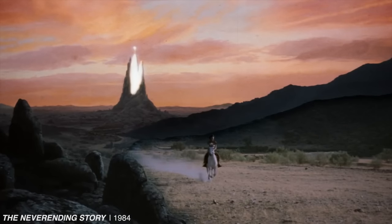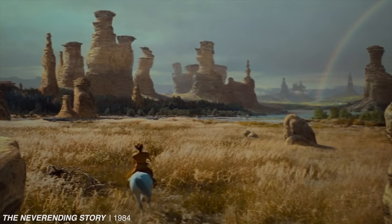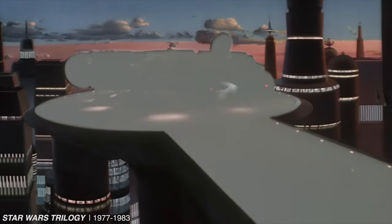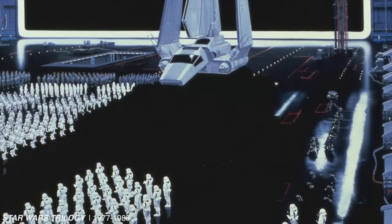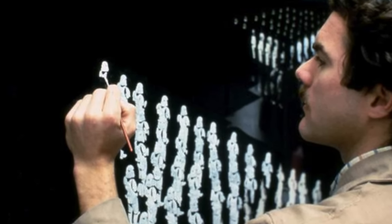The traditional film method for creating imagined environments was the matte painting, which was combined with live-action footage in the days before CGI. The original Star Wars trilogy made use of techniques like this a lot, with numerous scenes merging sets with paintings in ways that are almost impossible to notice. It really is something of a lost world-building art.